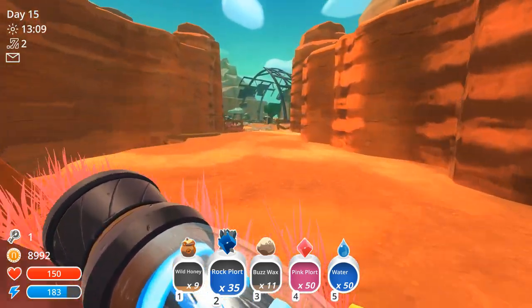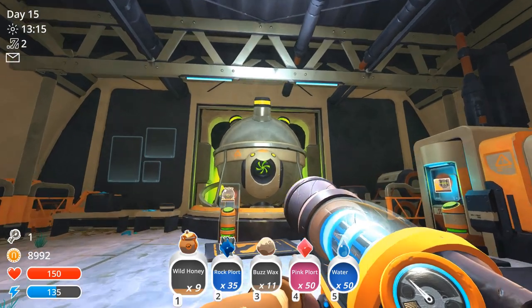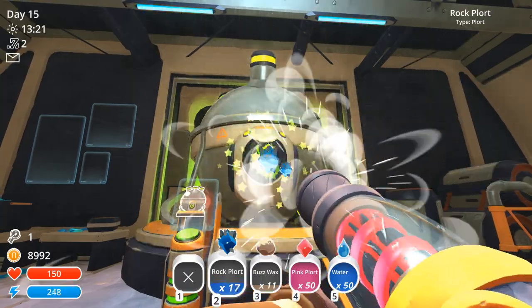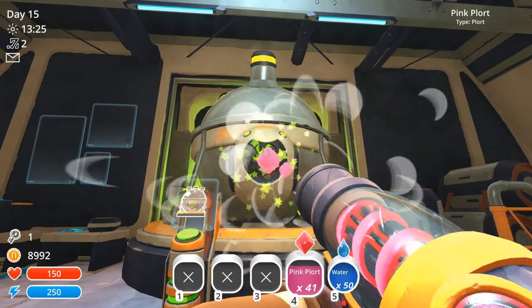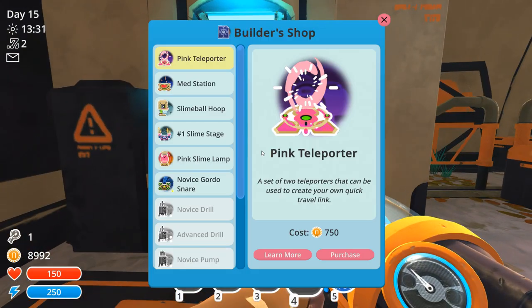There's probably some fruit on the ground that needs some love, but I gotta drop my resources off. This is the first time introducing wild honey and buzzwax into my refinery, because these are the first apiaries I've ever harvested. And I've got some money to spend - about 9k for blueprints.